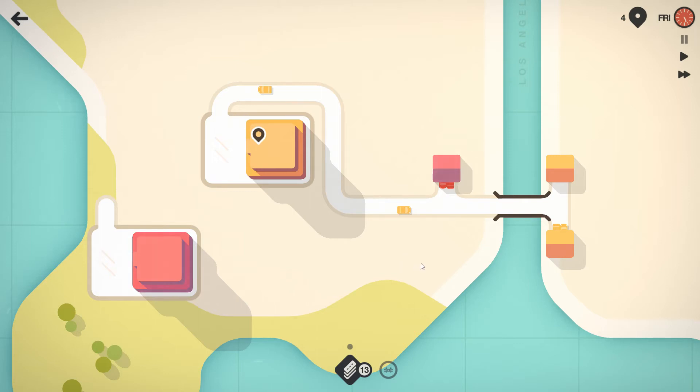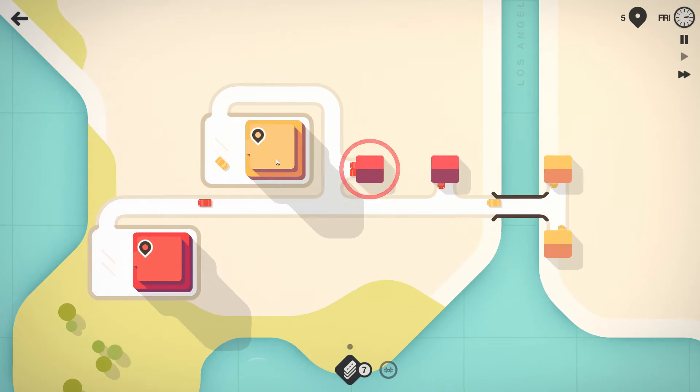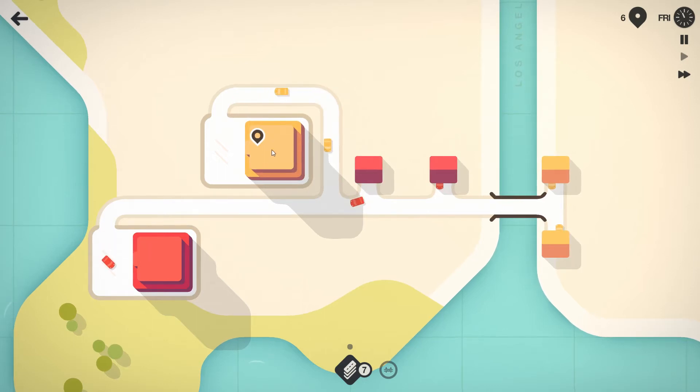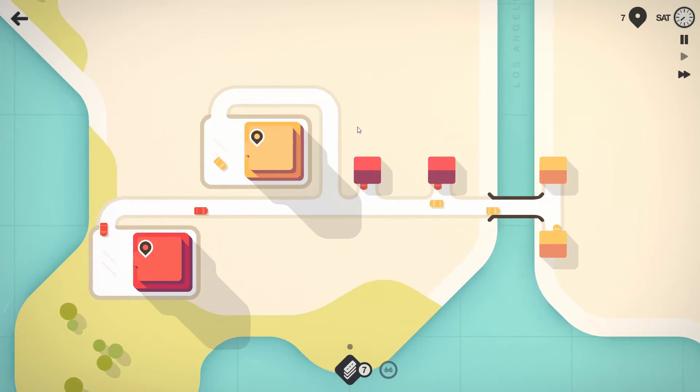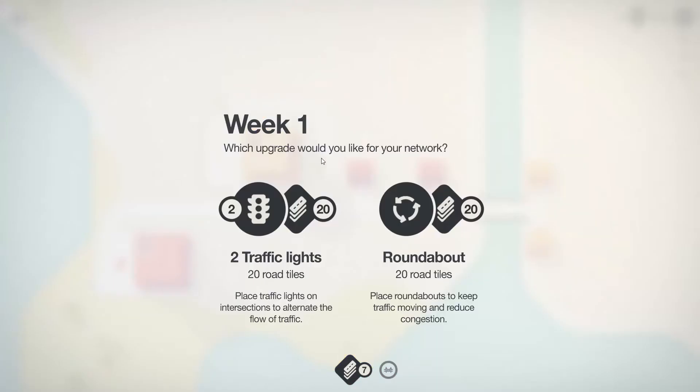Unfortunately it looks like we've got to join that up and hope they don't get in the way of each other. This is part and parcel of the game - if you do not connect these things up, they will end up with a timer on them because they must have things added. I'm actually going to put that into the main road rather than the side road. They will actually get timers and then if the timer goes, it's game over.